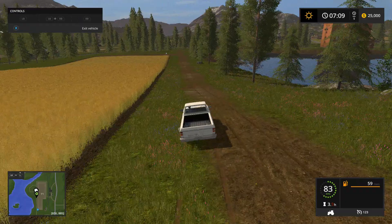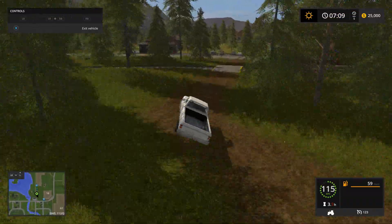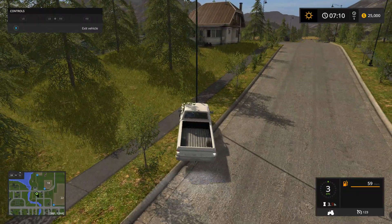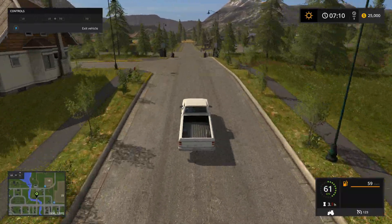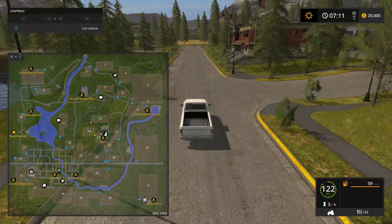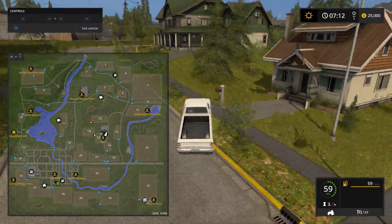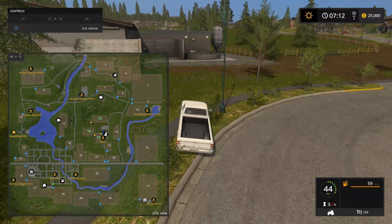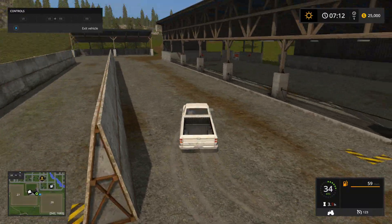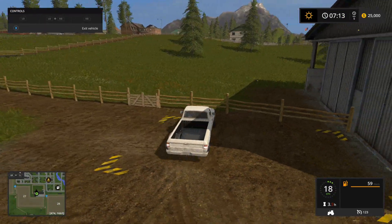Let's go down and see the cow stable, and then we are going to move on to the next map. We are here — this is where you keep your cows at. You can also do silage back here for the cows as well. This is where the cow stable is. So, that's this map — it's called Goldcrest Valley. Let us move on to the next map.